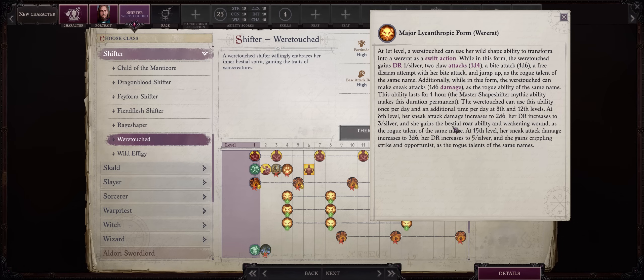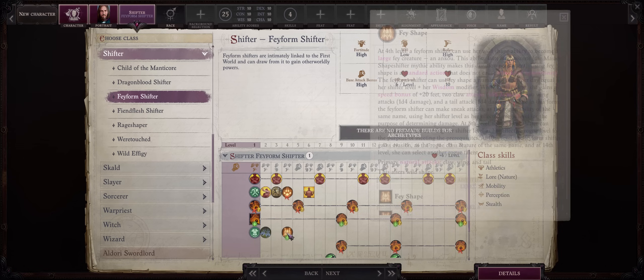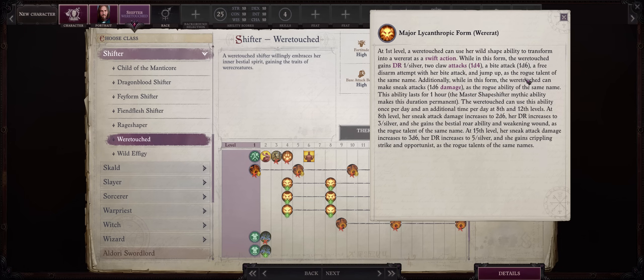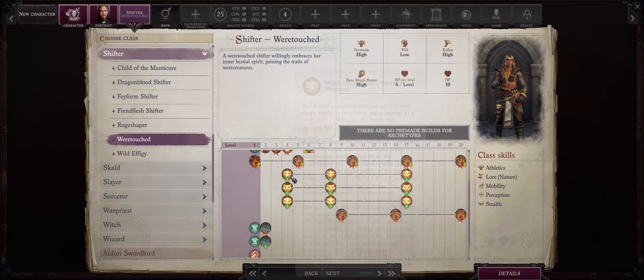I'm not sure why they decided to limit the War Rat's Sneak Attack scaling that way, perhaps because you can always change to other forms — because the Fey Form Shifter not only has 5 attacks at level 4 but full scaling Sneak Attack based on your full Shifter level. You do have Weakening Wound for free just like a Rogue, which can help a bit, and at level 15 Crippling Strike and Opportunist for extra attacks. So in a way you do have something the Fey Form doesn't. But honestly it's mostly about the free disarm, because as a Shifter you can enhance your bite attacks so that you have way more of them per round — not just one, you'll have like 5 or so, not counting attacks of opportunity.